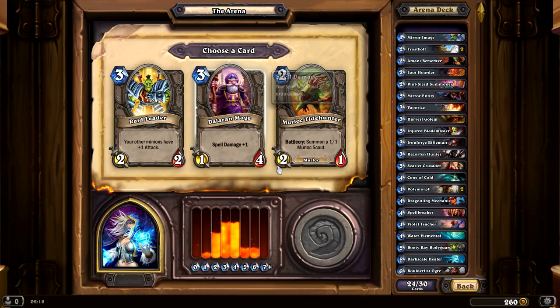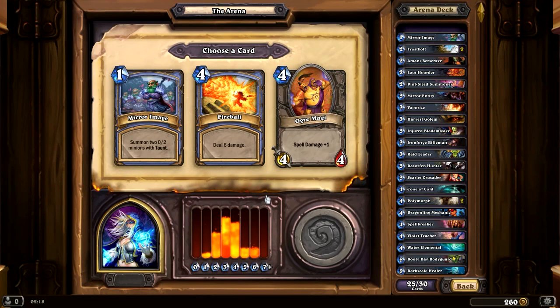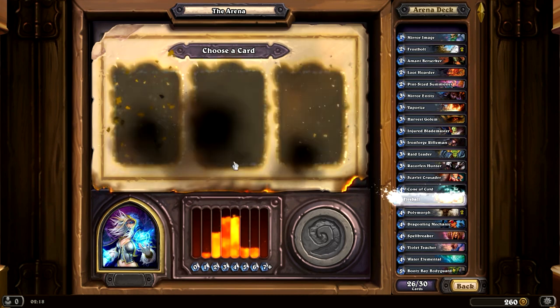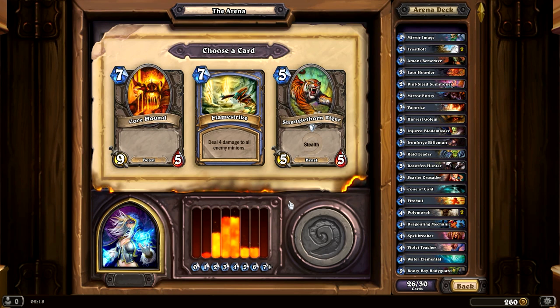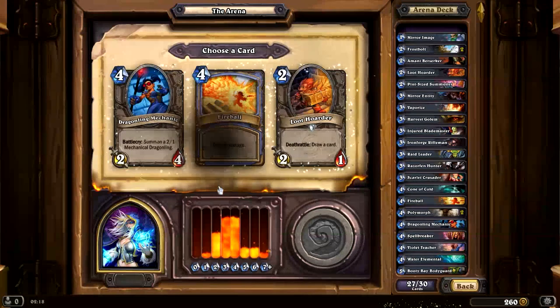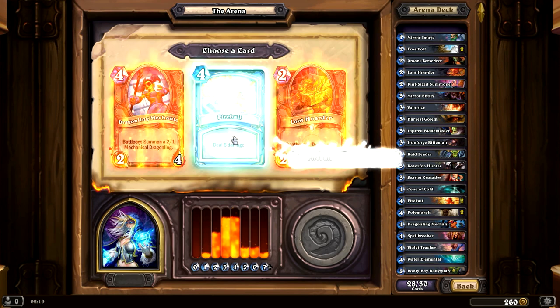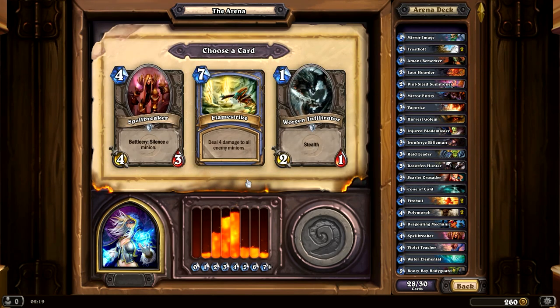We can get a 1/4 for 3 — I don't really like that. I'm thinking the Raid Leader. That'll go good. It's probably wise to have a Fireball in there, and probably good to have a Flamestrike in there as well. A 5/5 Stealth is pretty good too — I really hope I see that Tiger again. Two Fireballs — yeah, let's do it. Oh, another Flamestrike. This is getting a little crazy. Yeah, let's do it.